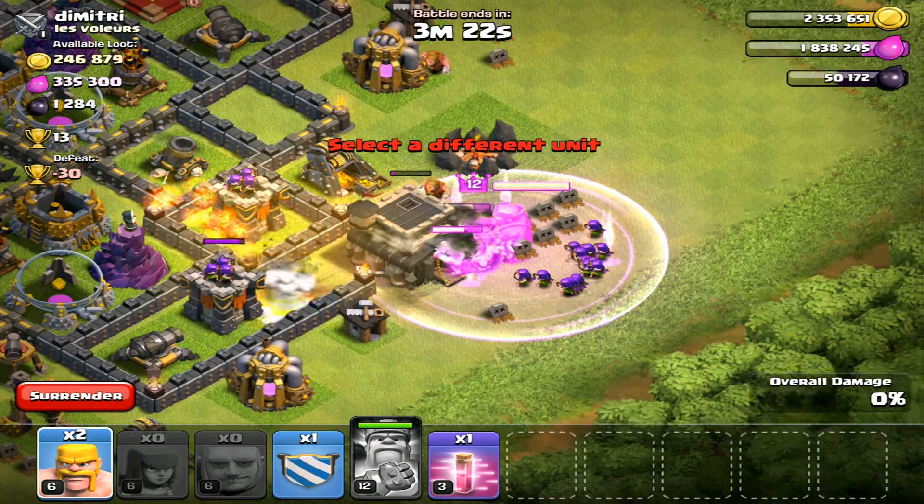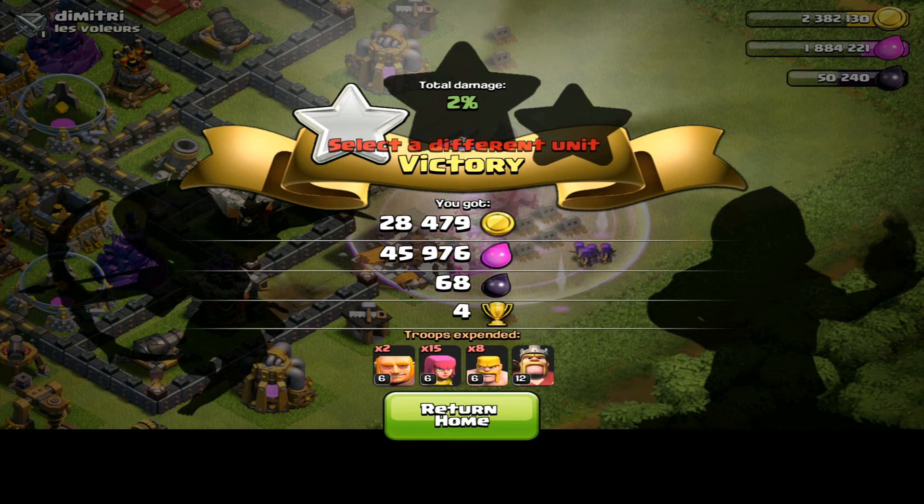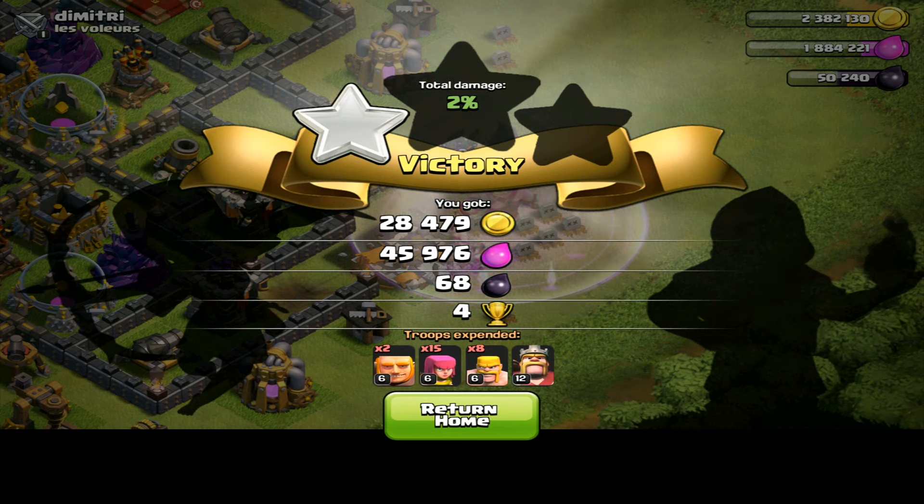The snipe is about to wrap up. Let's see how much loot I get — oh my gosh, 28,000 gold, 45,000 elixir, 68 dark elixir!